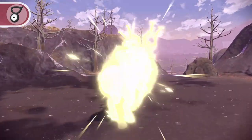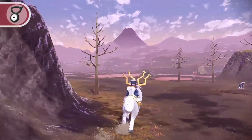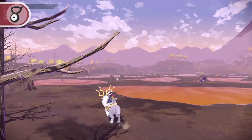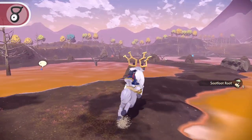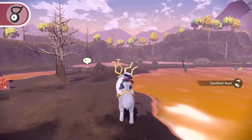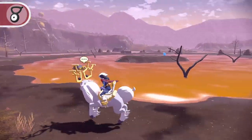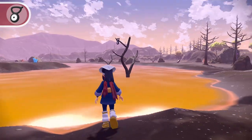Travel out the north exit of the Bogbound camp toward the Scarlet Bog. Travel through the Scarlet Bog using the left middle paths. On a V-shaped tree on your right, you'll find Unown V.